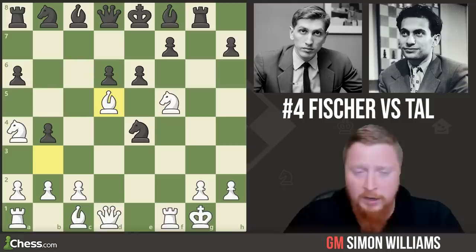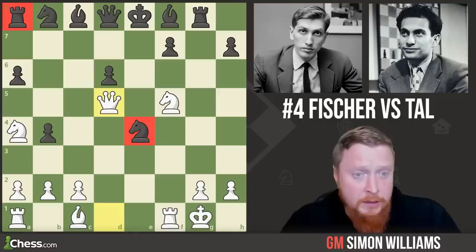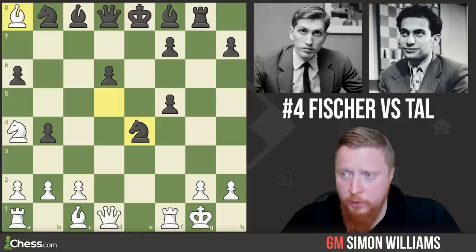This is an amazing and beautiful idea. If Tal now takes the bishop, then we have queen takes d5, and the threat against the rook and the knight gives White a winning game. And had Black taken the knight after this move, we simply take the rook in the corner winning material.